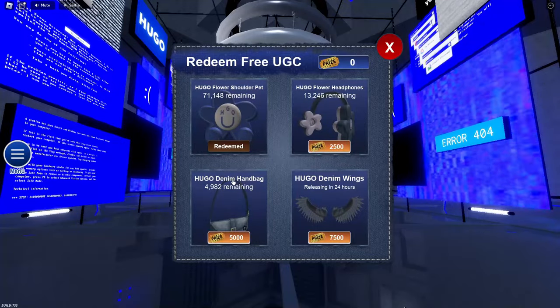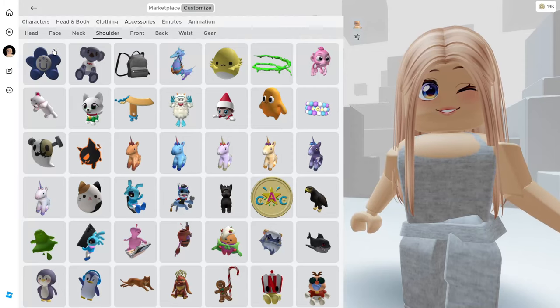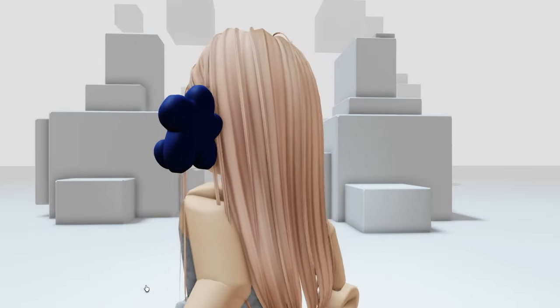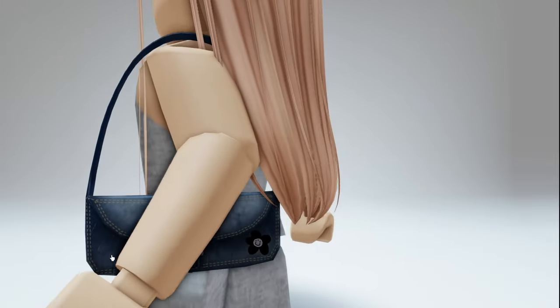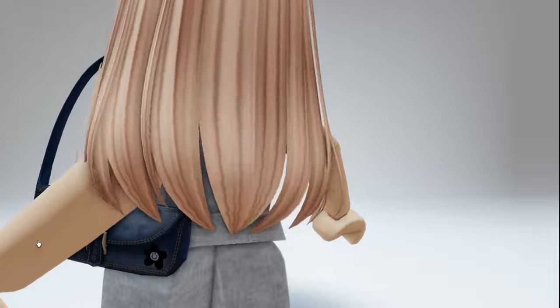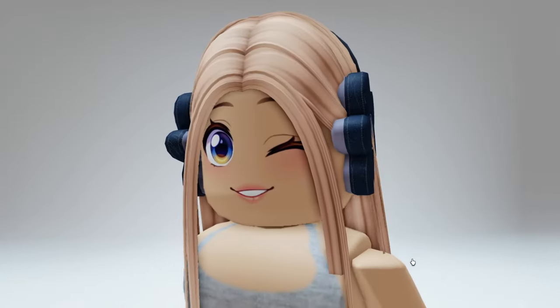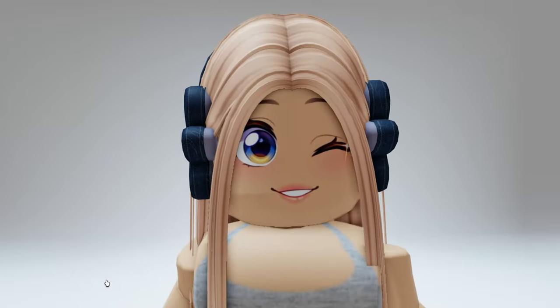The denim handbag is now released too. For the first item we just claimed, the shoulder accessory, it'll be located in your shoulder items in your inventory. This shoulder bag just released for 5,000 tickets — I think this one is so pretty. And there's also the Flower Headphones, which is also available to collect.